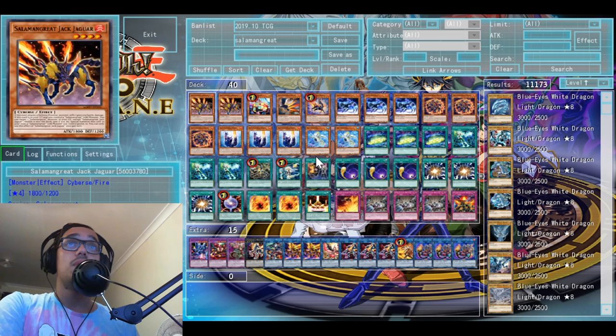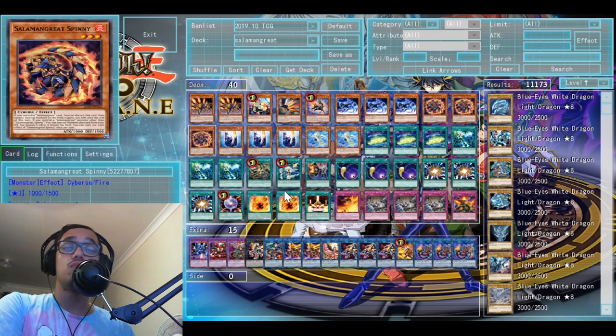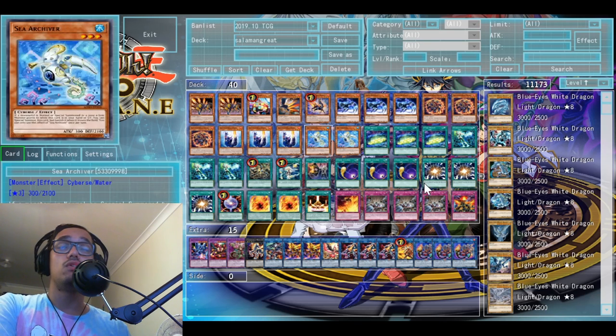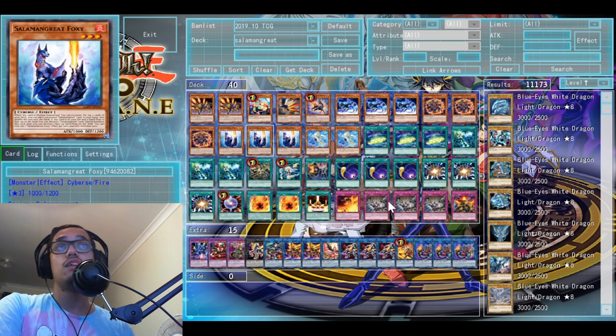When it comes to the mirror match, if I open Engage mid-game or open it early I just choose not to use it. When it starts to go into the grind game I start using Engage to get the free plus as I play — searching a Sky Striker spell and getting a free draw is really big. The Salamangreat deck having card advantage is very dangerous, and they become a very big threat once Salamangreats start building card advantage. Two Jack Jaguars — just in case one gets banished — you really need Jack Jaguar to keep the engine going, hit the grind game, shuffle back your links, keep grinding out, and just win by outwitting your opponent in resources.